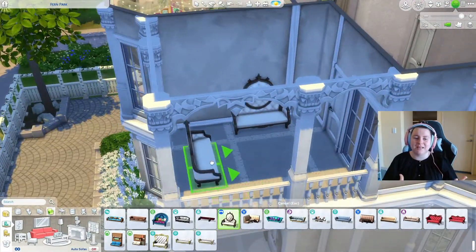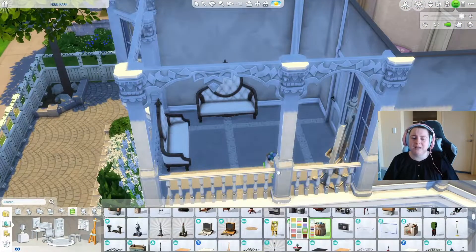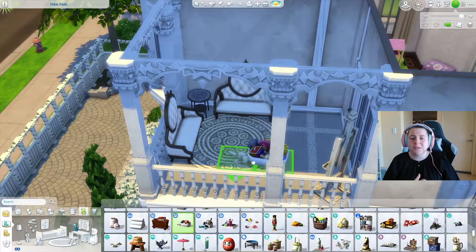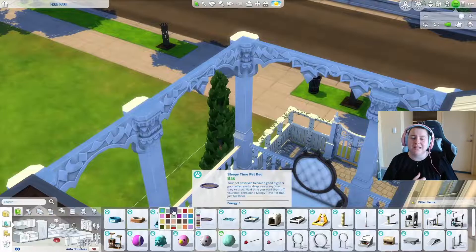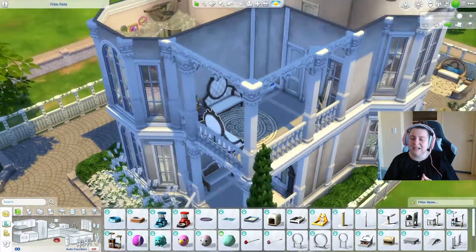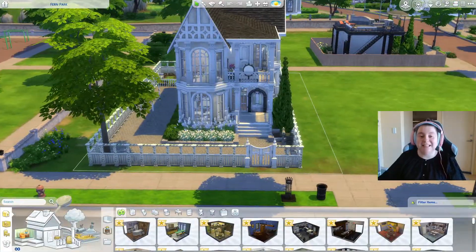Then we go to the balcony — the last part to furnish. I wanted to bring in some Vampires pack couches because I love them. We put an easel and a pet bed. It looks very comforting — a space for conversation. Let's get into the tour.